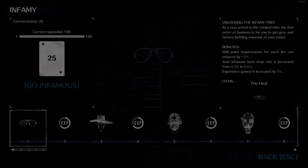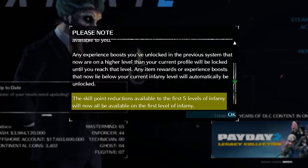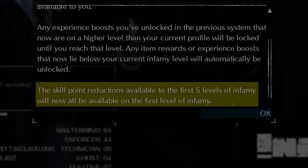So let's take a quick look at what's different. When you log into the game, it will tell you that there is a new Infamy system in place, and you can see some of the differences laid out. One of the best changes in my opinion is making the skill point requirements all unlocked in the very first Infamy level. This was a pretty necessary investment for any serious heister out there, but it required 5 Infamy levels before.